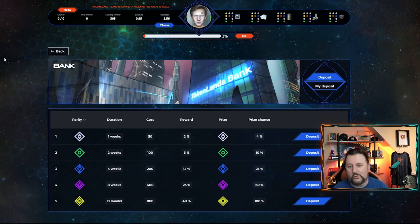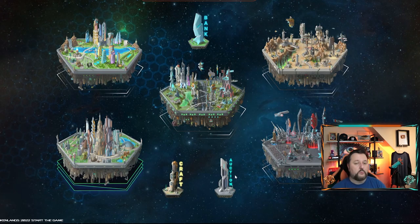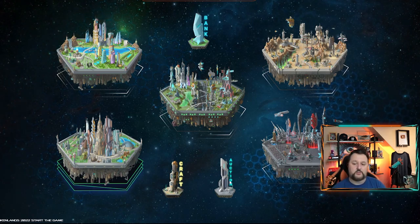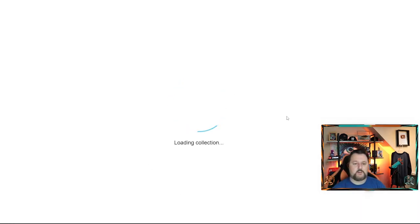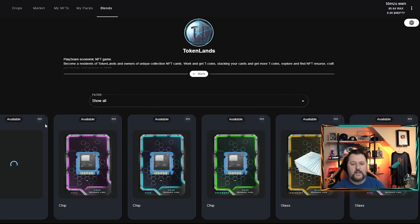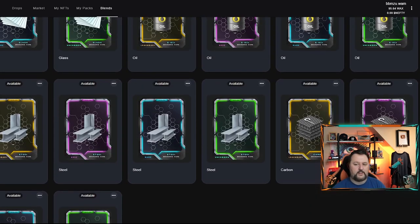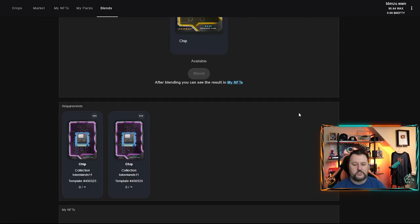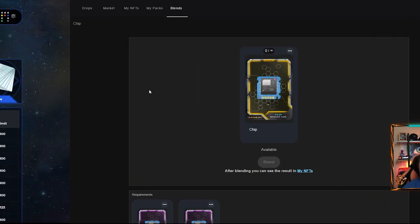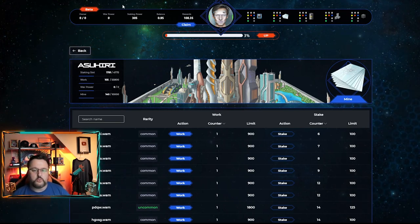My rewards are already at two — that's pretty nice and coming pretty solid. I have one legendary, one epic, and a good amount of rares, uncommons and commons. They will have auctions, probably for sectors and some other things. Then there's crafting, which is not completely out yet but you can do it on NeftyBlocks. This is how you make the higher level cards — you make level chips to craft the war factory. For legendary you need two epics to make it.